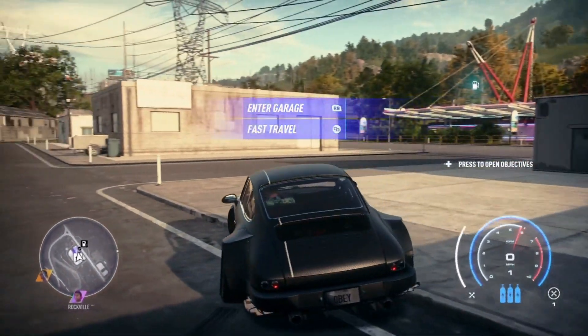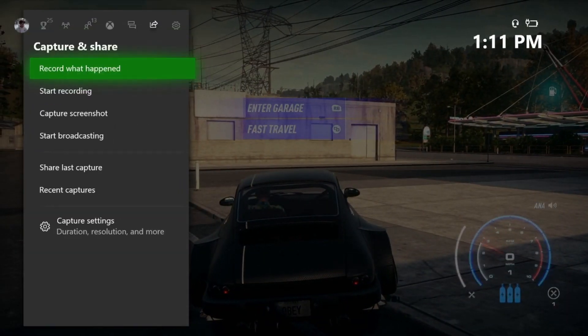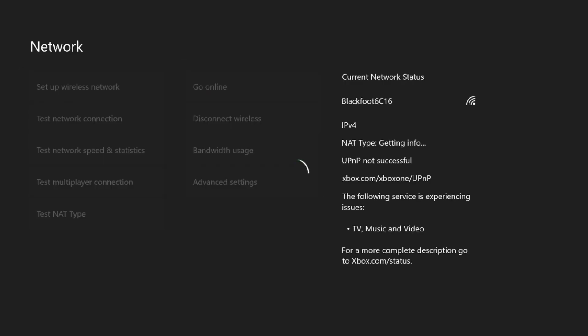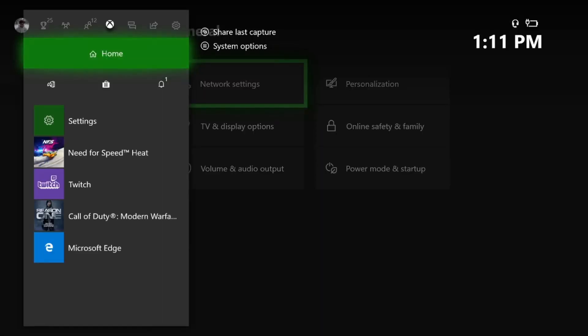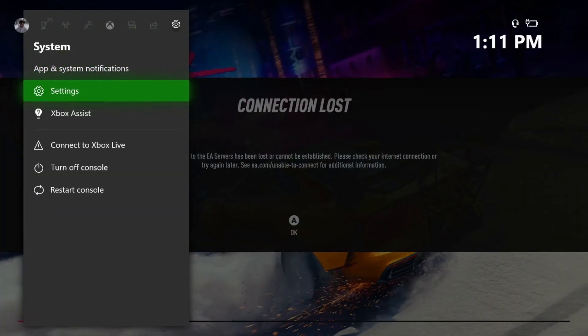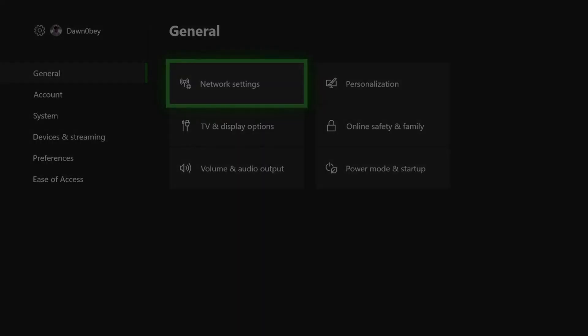This is gonna be a super fast video for you guys. Once you guys exit the garage in the day, go all the way over to your settings — Xbox One and PlayStation 4, it's the exact same. Go ahead and click offline. Once you guys click offline, go ahead and go back over to the game real quick. You just have to enter it for a second, then go back over to your settings and back to your network settings.